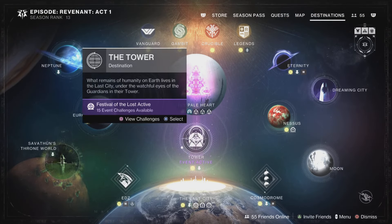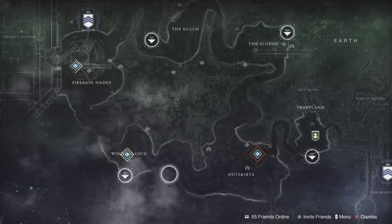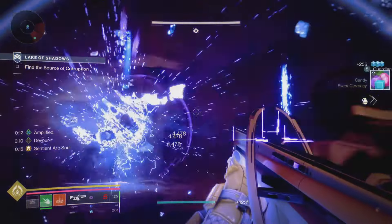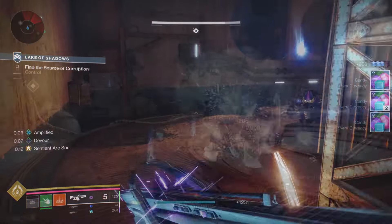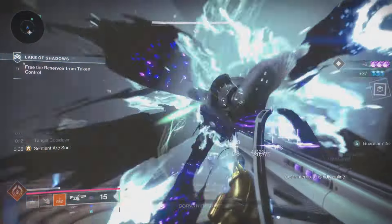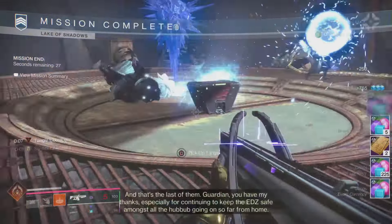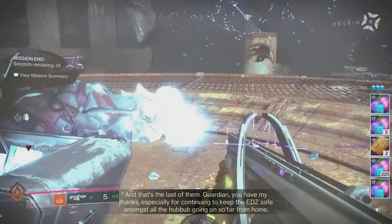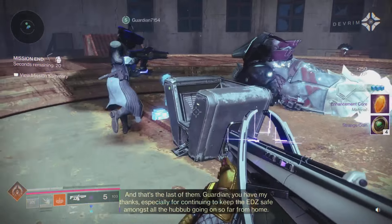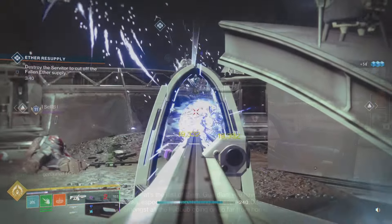Number two, an old school method is going into the Lake of Shadows — not from the Vanguard playlist but from the EDZ playlist. It's going to take you roughly about 10 minutes since they've redone it; it used to take around four minutes. You can get over 350 candy during the course of the mission, plus well over 200 from taking out the boss, and you get Strange Coins as well.